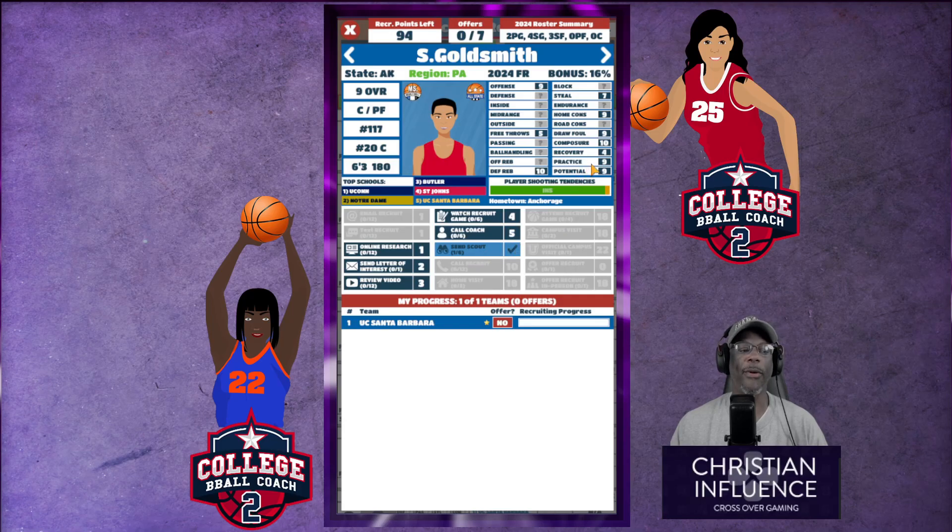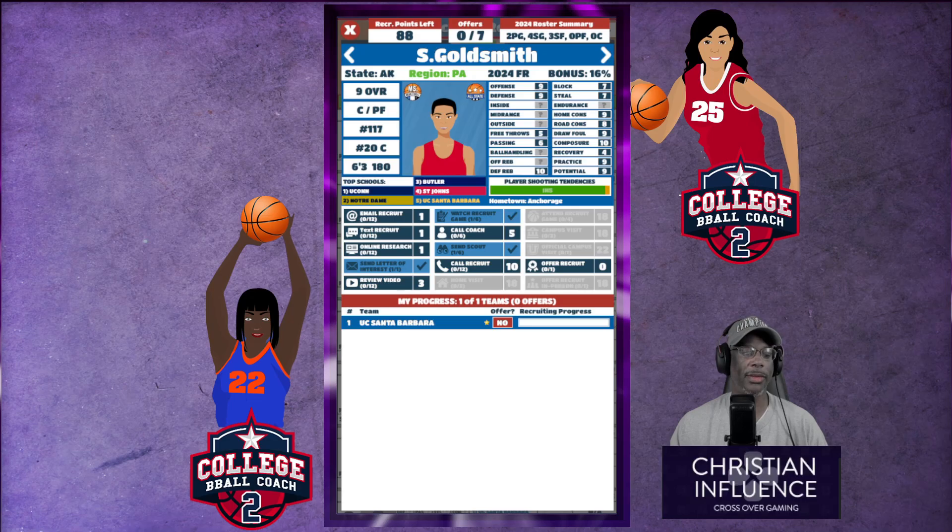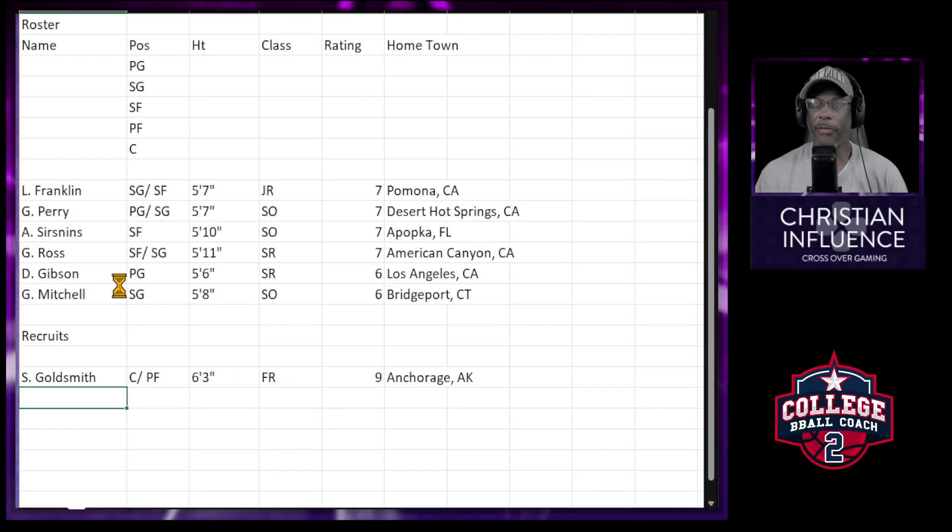I always like practice to be at least seven or above, otherwise I really don't mess with them. Right off sending the scout, we got practice nine, potential nine — so that's great. I don't like her free throws but with the practice rating we'll get that up. Technically I like straight centers, not center-slash-power forward, but we're just rebuilding, so we're going to watch the recruit's game. Defense is good enough. We're going to go ahead and send a letter of interest. Now I'm going to go to my spreadsheet — that's the first prospect we have on our sites.